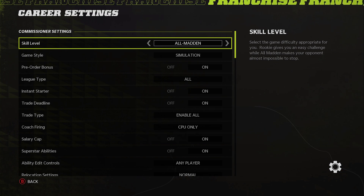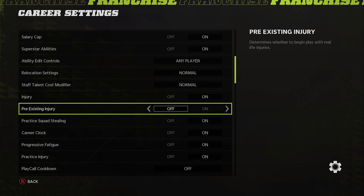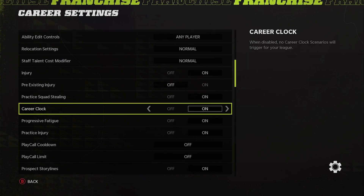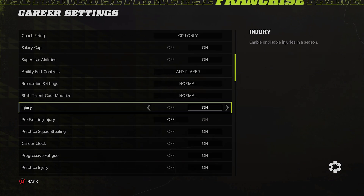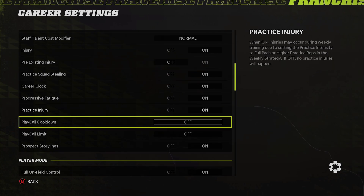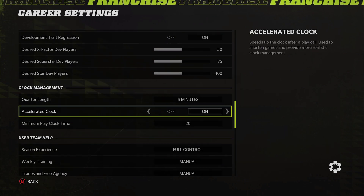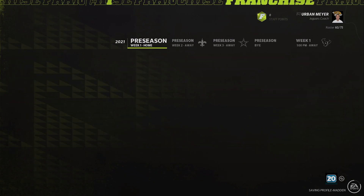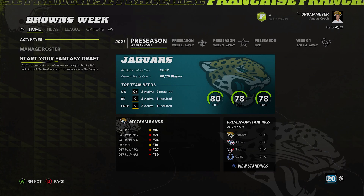Choose your team — I keep doing the Jaguars for some reason — and basically all you have to do is hit starting point fantasy draft. If you're trying to redo to get a certain draft pick, the main thing you want to do is turn off pre-existing injuries. Once you get the one you like, you can turn off injuries, fatigue, all that depending on what you're doing in your league.